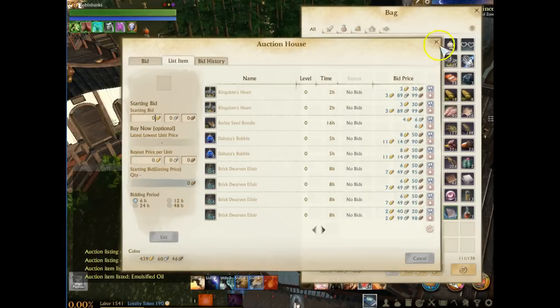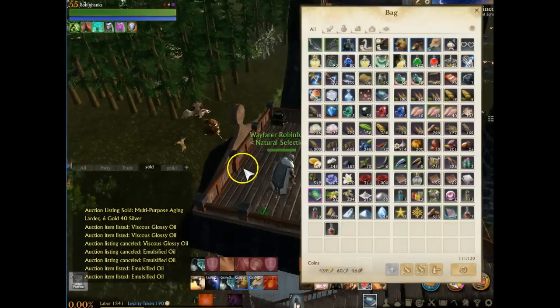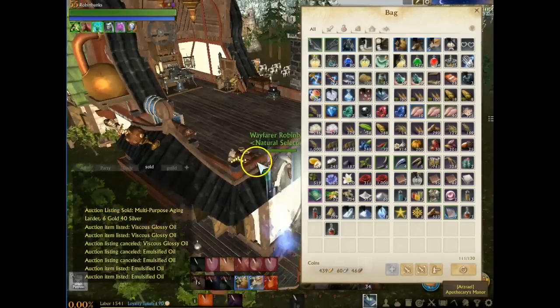And again, if they sell, then we know right away — go buy the materials, craft another one, put it up there, and you're done. So that's very, very simple. We'll show you the materials to make those, and hopefully one of those actually sells within the next couple of seconds.